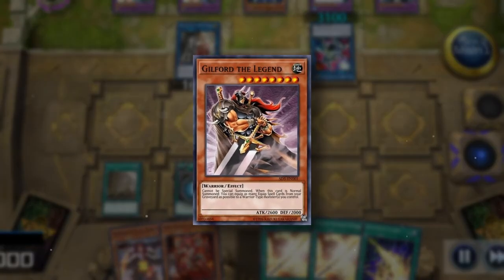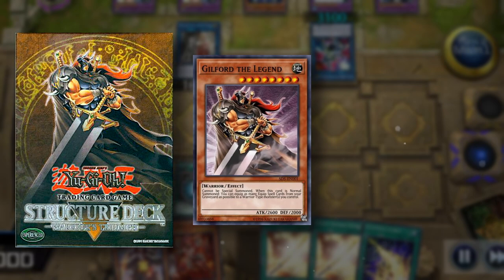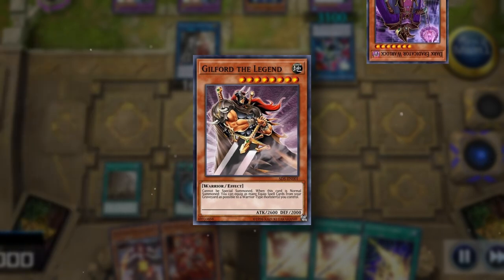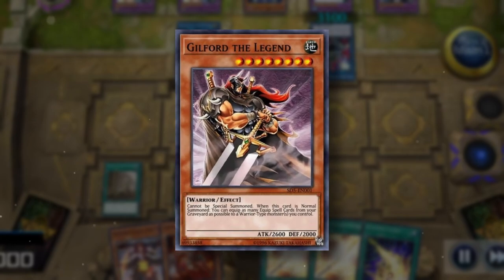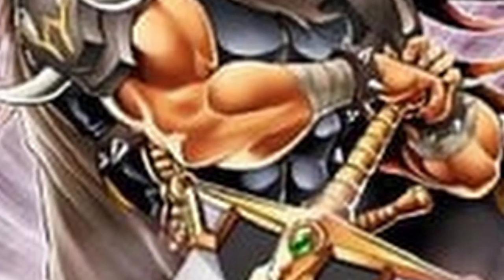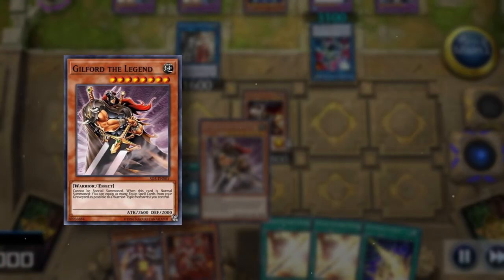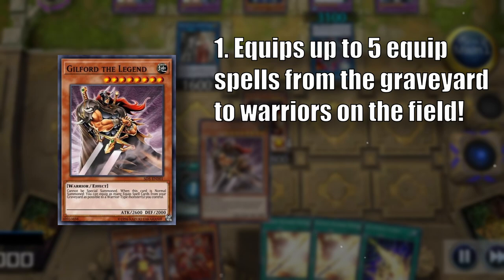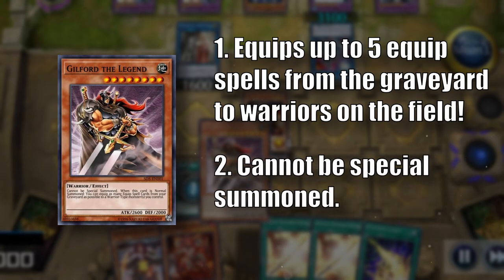Also released in 2005, this version of Guilford was the boss monster of the Warrior's Triumph structure deck. You might be thinking — did I make an entire deck just as an excuse to play another old structure deck card? Well, yeah, but just look at him. Who wouldn't want to play Guilford? When he's summoned, he can equip all the equip spells in your graveyard to warriors you have on the field. The downside is that he can't be special summoned, so you have to tribute summon him with two sacrifices just like the old days.